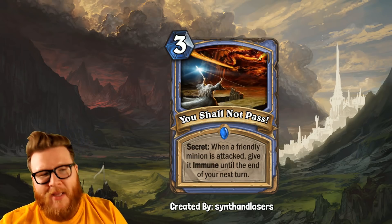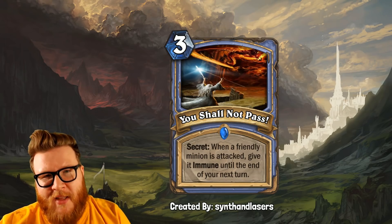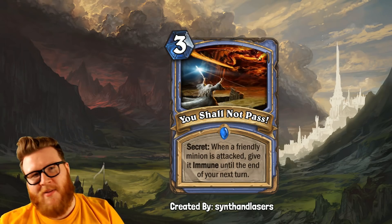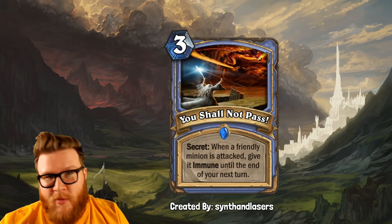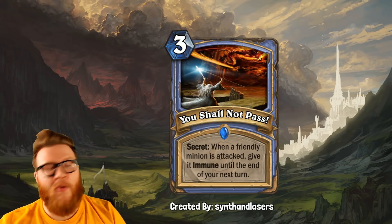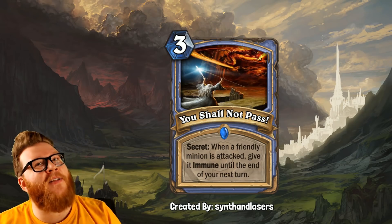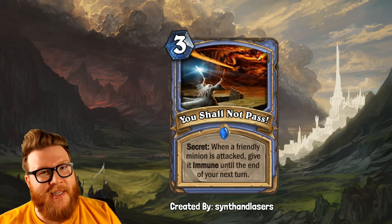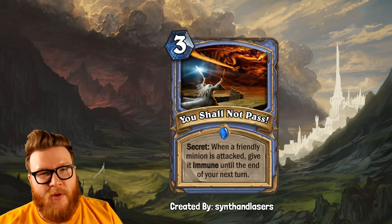So you play this, you got a minion on board — let's just say it's a 1-1. Your opponent trades into that 1-1. Well, no they don't — it's immune instead, it survives, and then the next turn when you get your attack back, you'll be able to attack with it again. So if it's a 1-1, not very exciting. If it's an 8-8 on the other hand, that could be amazing — taking essentially two great value trades over your opponent's stuff.